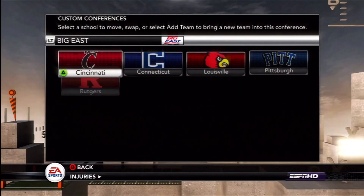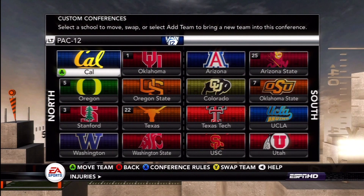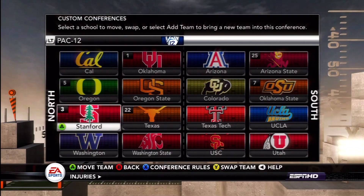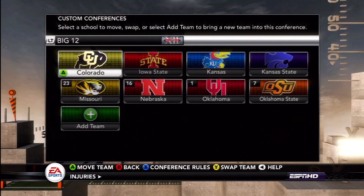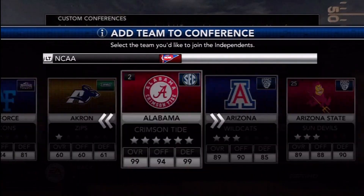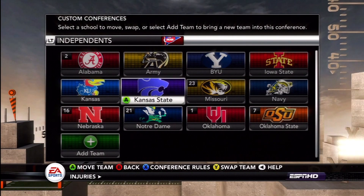NCAA 12 allows you to stay current with whatever the real world throws your way. Want to see what the Pac-16 Super Conference would have looked like? Set it up. Want to recreate the old Big 8 or Southwest Conference? Have at it. How about a 12-member dynasty where everyone is an independent? Why not?